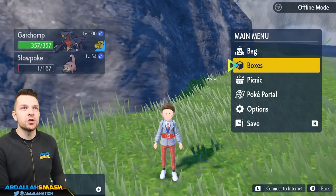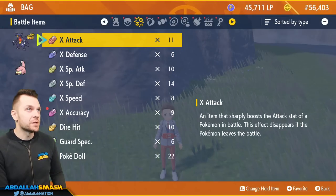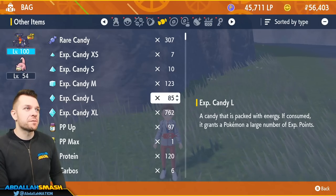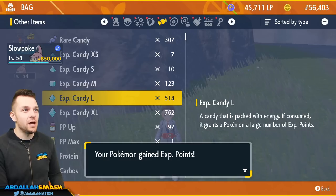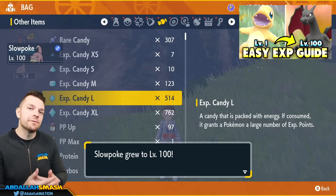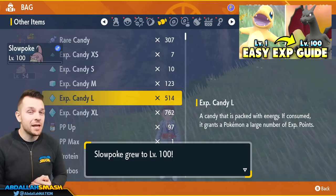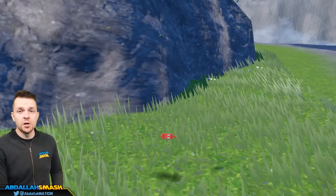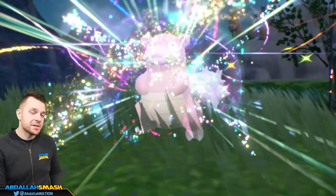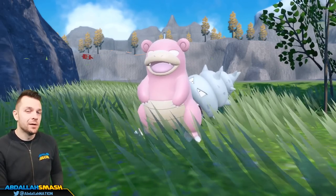Now we're going to level up our Slowpoke to level 100 simply by going into our boxes and using our bag. I've got a boatload of candy, so we might as well use it — 85 large XL candies to level it up. If you guys don't have a lot of experience candies and want to level up naturally, feel free — I've got a guide for that in the top corner. Our Slowpoke is now evolving into Slowbro. Slowbro has a really high base defensive stat and is very bulky as far as HP goes. Not only can you use Slowbro for attacking, but as support as well.